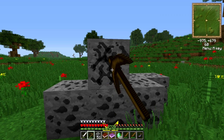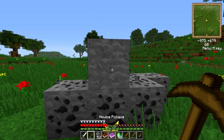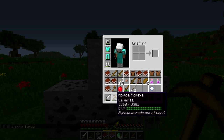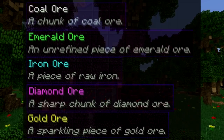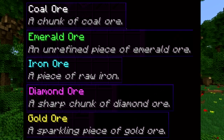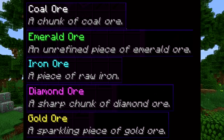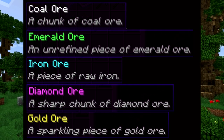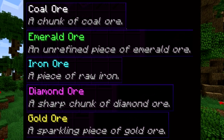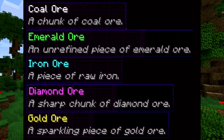When you mine coal ore successfully, it will grant you 105 experience points towards the level of your pickaxe. This equates to approximately 650 units of coal successfully mined in order to upgrade your pick to level 20. As you mine higher tiers of ore, the experience per unit increases.